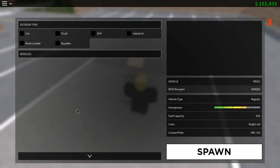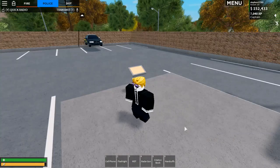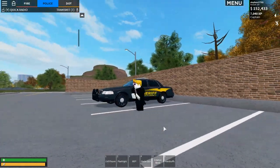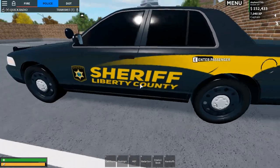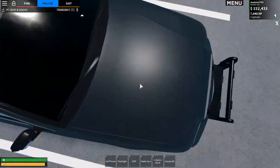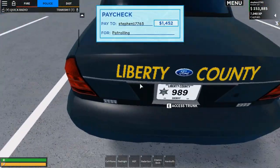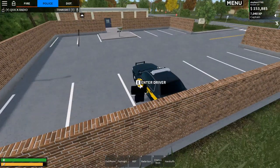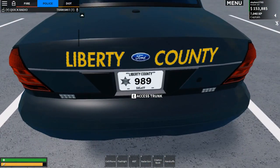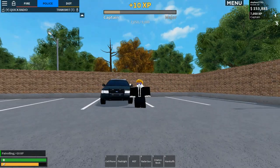Let's spawn the Crown Victoria and you can see it's just got these sheriff markings on it - some nice Liberty County Sheriff markings and the badge. It's a greeny colour with yellow stripes. One thing to note is that the plates are different, but if you're starting out it probably doesn't matter.